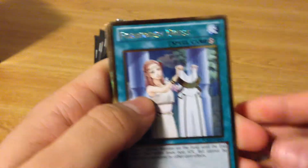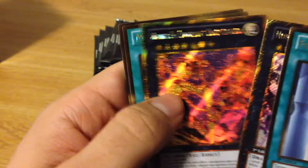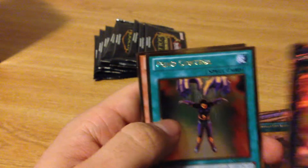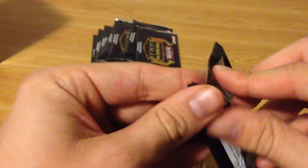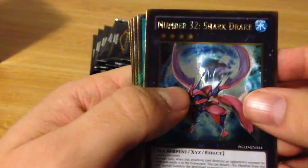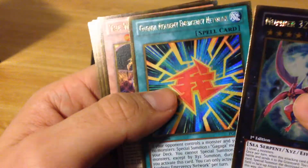Oh sweet — we got Forbidden Dress, cool. Number 82 Heartland Draco, Chaos Number 6 Chronomaly Chaos Atlantis, Mind Control, and another Jinzo — sweet! My new thing was going to be wow-pulls but I'd have to do it on pretty much every pack because I love this set. Anything I pull I'm really happy with. So we have Number 32 Shark Drake.